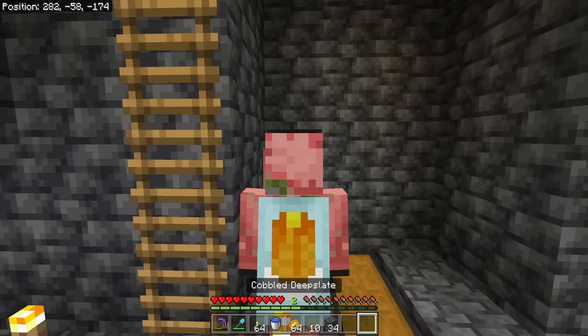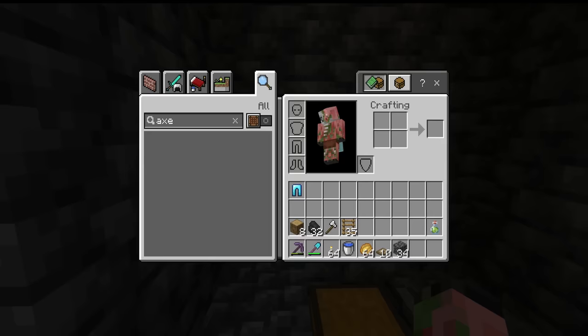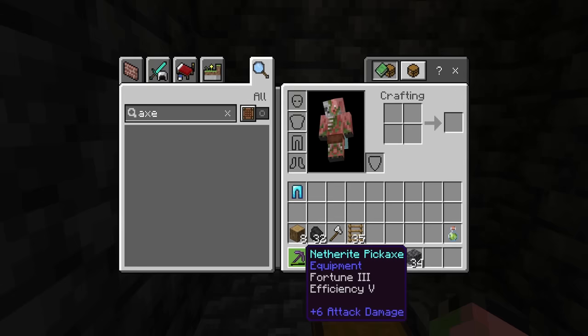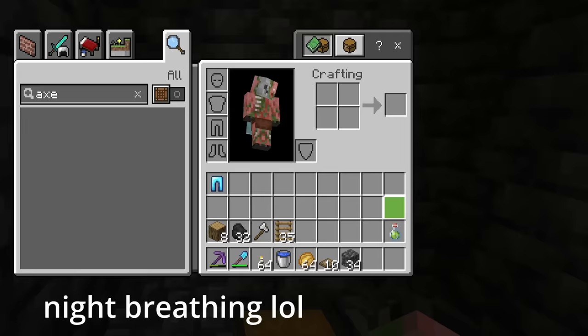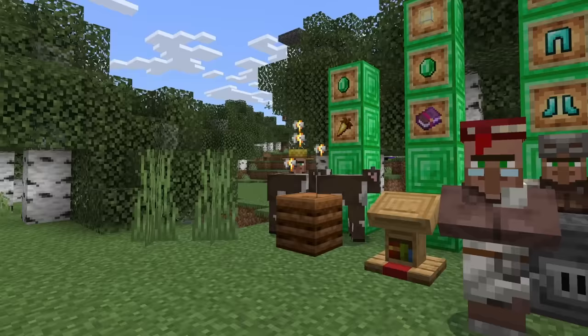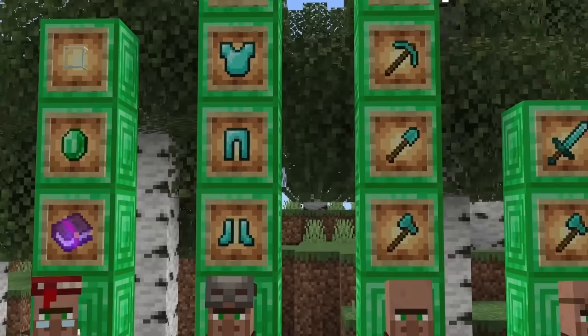Don't do this with a regular iron pickaxe — it's going to be extremely slow and you're going to hate it. I would recommend at least a diamond pickaxe. You're going to want Fortune 3, Efficiency 5, and I would also recommend Mending so that every ore you break helps repair your pickaxe. You're also going to need a shovel, an axe, a little bit of wood and coal for torches, or night vision, and of course a water bucket, food, and trapdoors. If you're having a hard time getting enchantments, check out my videos on villager trades and how to get the best enchantments — links are down below.